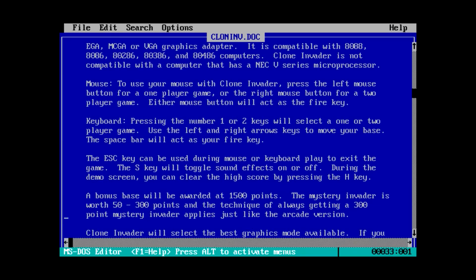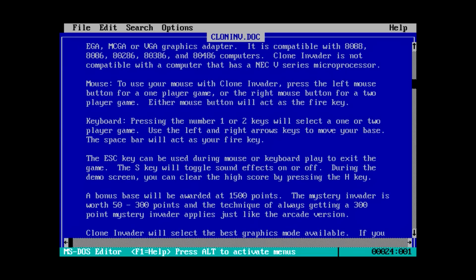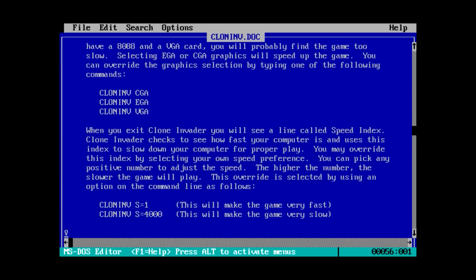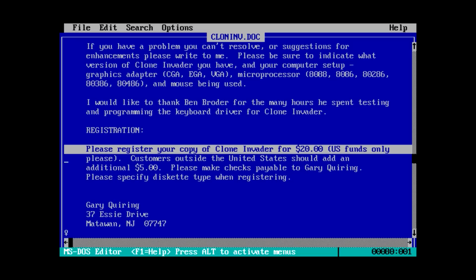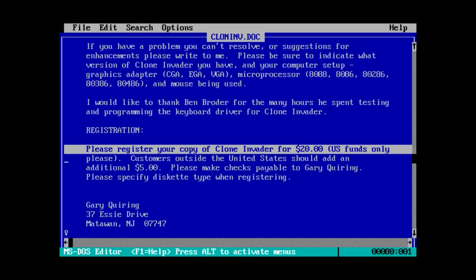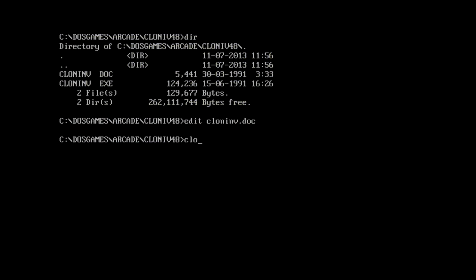The game actually has mouse support, which might be interesting — playing a Space Invaders game with the mouse as opposed to the keyboard. The controls for a Space Invaders game are super simple: just left, right, and fire. It's hard to screw them up, so I guess we'll see if doing it with the mouse is actually possible. Although this person is asking for $20 US to register, plus an additional five if you're outside the US for shipping. That's a lot to ask for a Space Invaders clone. This had better be the best Space Invaders clone ever — and I've got a funny feeling it won't be, but let's find out together.